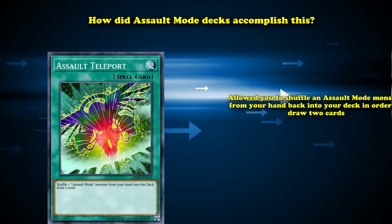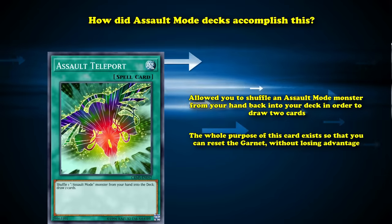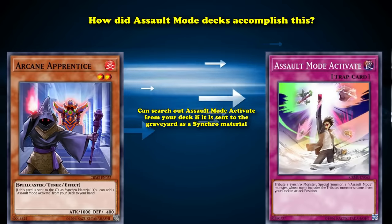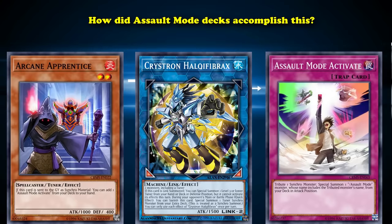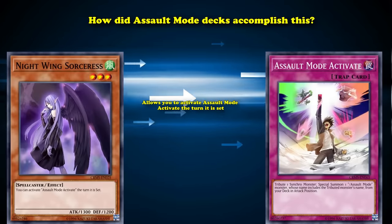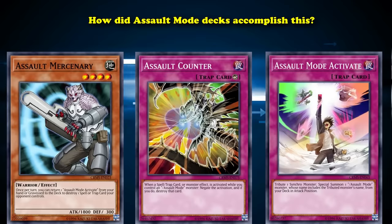They also had a card called Assault Teleport, which allowed you to shuffle an Assault Mode monster from your hand back into your deck to draw two cards. The whole purpose of this card exists so that you can reset the garnet without losing advantage, which also means the card is dead in hand unless you have an Assault Mode monster. There is also Arcane Apprentice, which can search out Assault Mode Activate from your deck if it's sent to the graveyard as a synchro material — but seeing as it's a level 2 tuner that can't special summon itself in any way, that's not a very good way to search out Assault Mode Activate, at least not until Crystron Halkyosias Fibrax was released over 10 years later. There is also a level 3 monster called Nightwing Sorceress, which allows you to activate Assault Mode Activate the turn it's set, showing that they knew Assault Mode Activate was limited by its trap status. There are also a couple of other niche cards which didn't really help, but that was basically the original launch of Assault Modes — a little bit too clunky to actually see play.